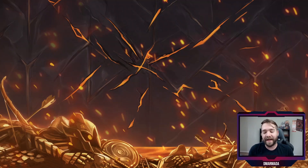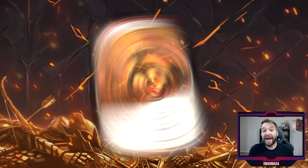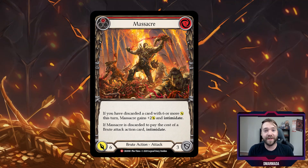We're going to go class by class and I picked a single card from every class. In some cases they're clearly powerful cards you'd want to put in just about every deck of that class, and in other cases they're cards that allow you to build a new archetype. The first class is Brute, and I selected Massacre. Massacre is like the perfect card for a Brute player — it's a three-cost red attack action that attacks for six, defends for three.